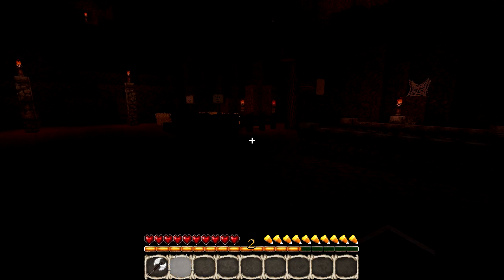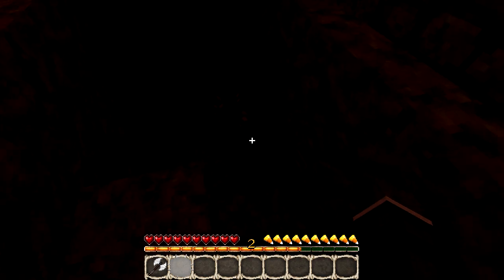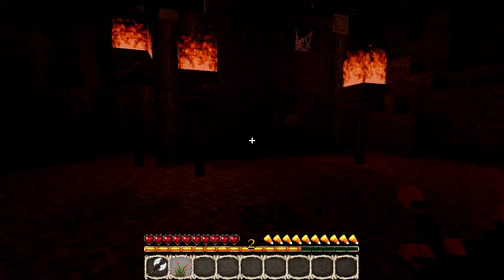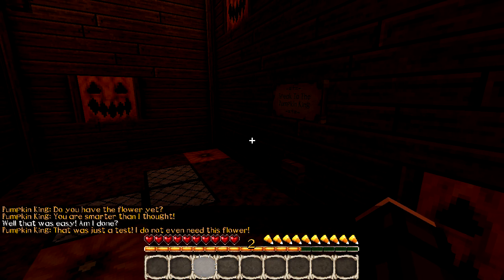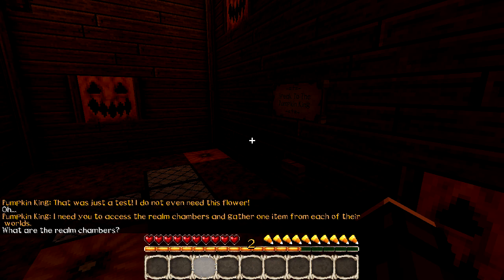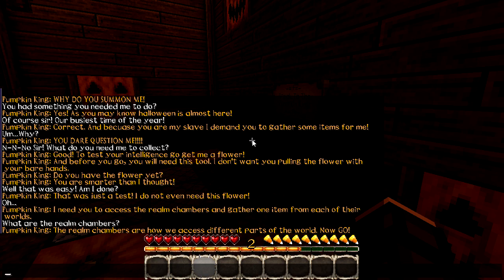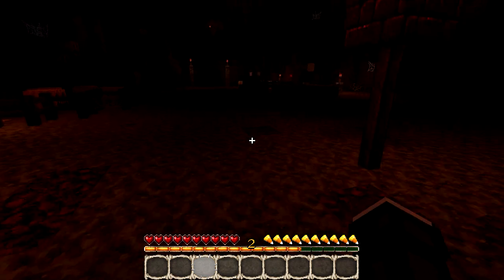Alright, so we got a flower breaker and we have to go pick a flower. We got a poppy. 'Do you have the flower yet?' 'You are smarter than I thought.' That was easy. 'That was just a test — I don't even need this flower. I need you to access the Realm Chambers and gather one item from each of their worlds.' 'What are the Realm Chambers?' 'They are how we access different parts of the world. Now go.'